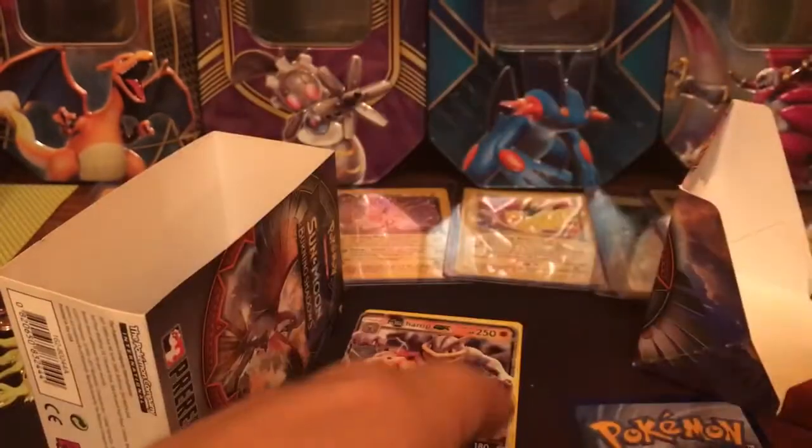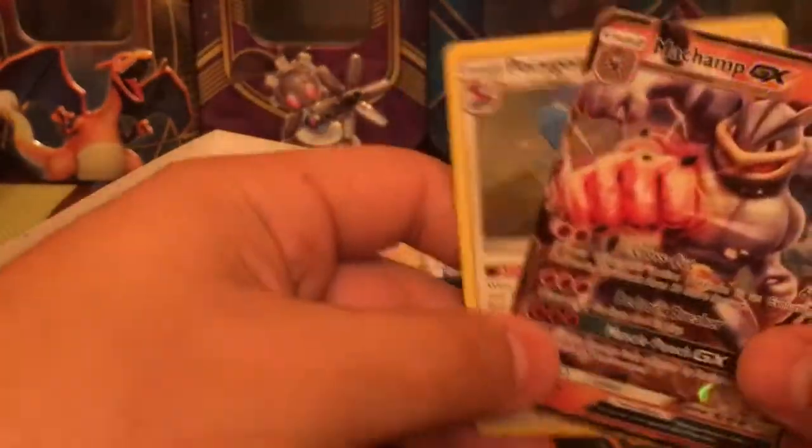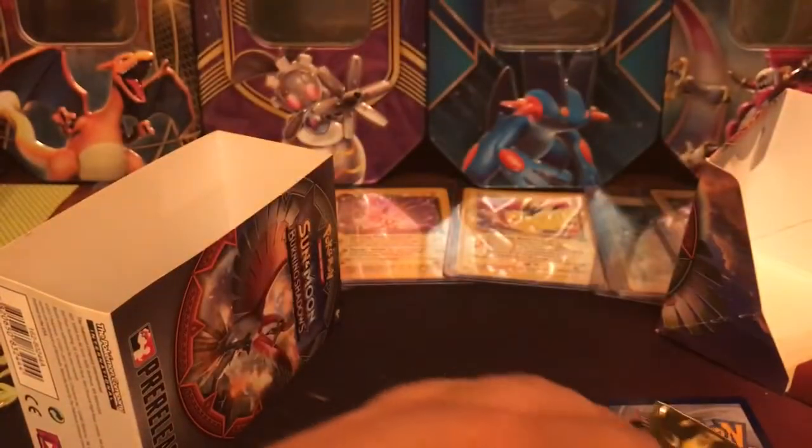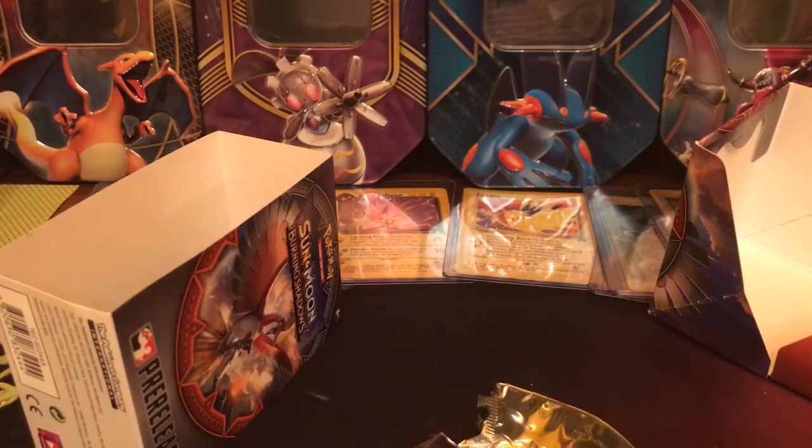For our recap, we have the Machamp GX and the Primarina Z Holo. I'm definitely going to be getting a box of this for sure, just because I really want the Holo Charizard and all the full arts. The full arts look nice in this set also. Just stay tuned for the Shining Legends video — it's going to be awesome. Hit the bell button so you can see when it's posted. Subscribe, like, and comment. I'll catch you guys later.